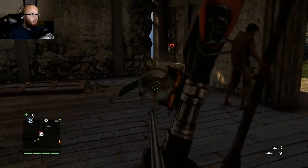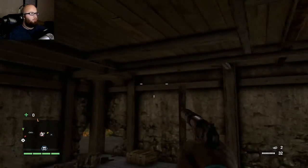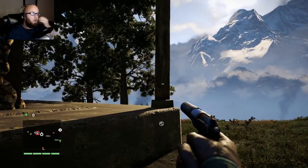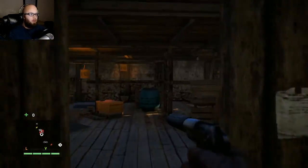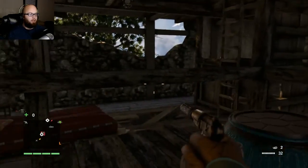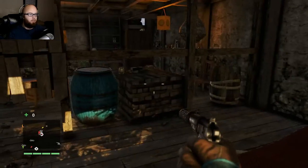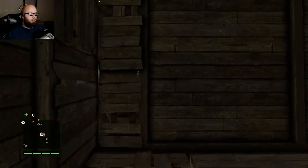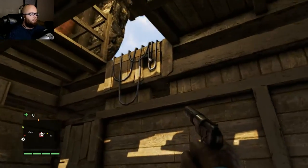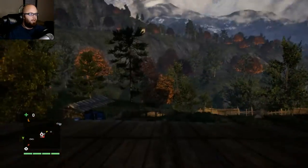They're dead. Sorry I couldn't help you. Okay, how do I scale the towers? It looks like I can — oh, here we go, that's where I go. Plenty of cash and stuff to grab. Let's go up here. They can fight amongst themselves all they want, because as long as they don't kill me, I'm good.